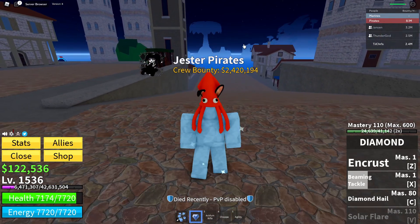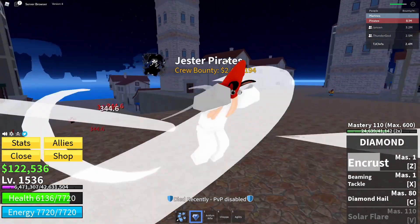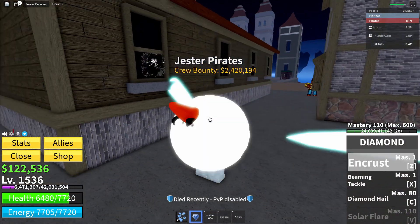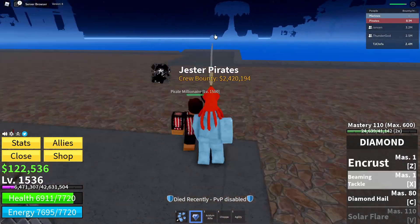Alright guys, so the first move we have for Diamond is Antacross. As you guys can see, I turn into diamonds. This is the only way you'll be able to use the moves — without this you will not be able to use them. Anyways, the first move we have is Beaming Tackle.